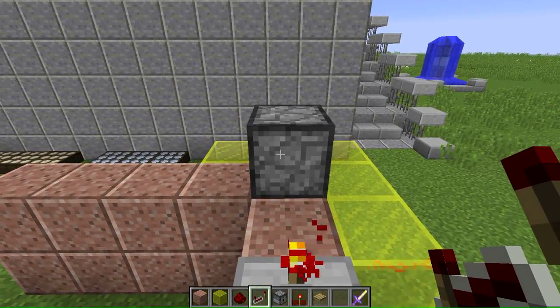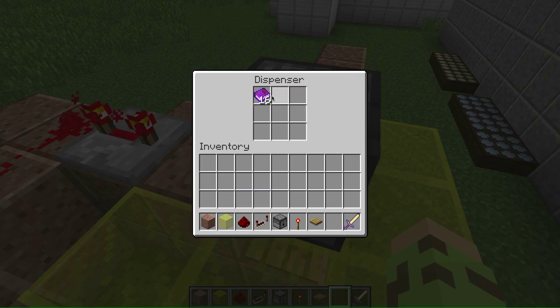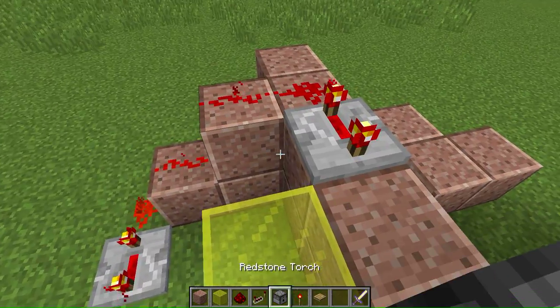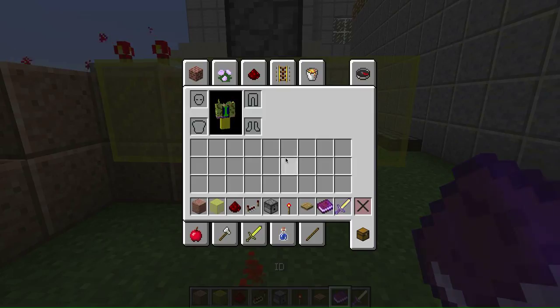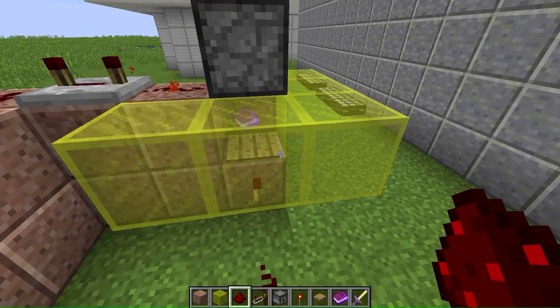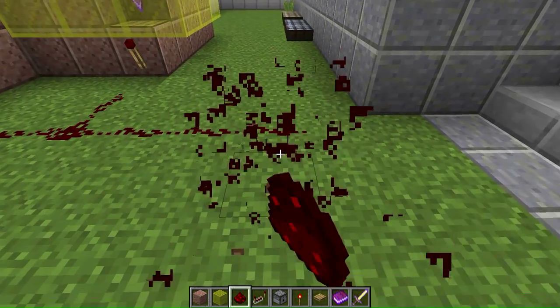Put whatever item you have into the dispenser — I'm putting in 64 books, just some stacks of books. Then put the block and redstone there. It should drop the item. Let's reset it — there's the book. It turns off the redstone torch, and then you can lead the signal to whatever contraption you want.